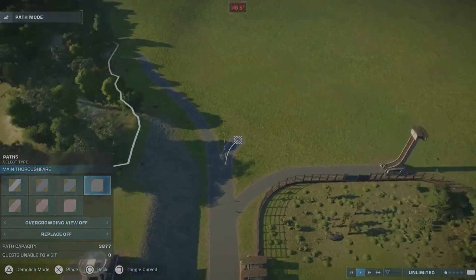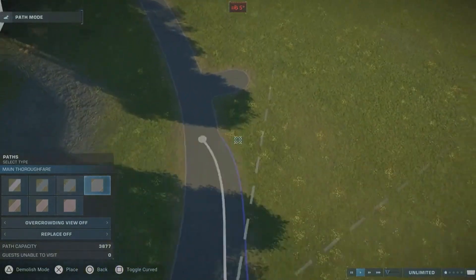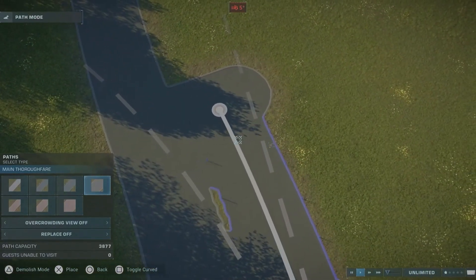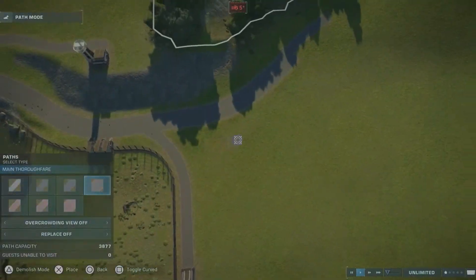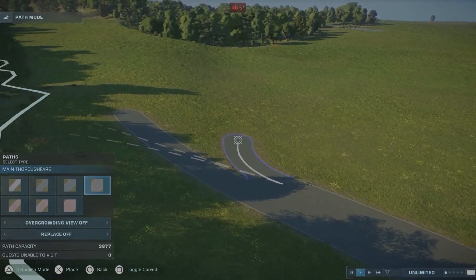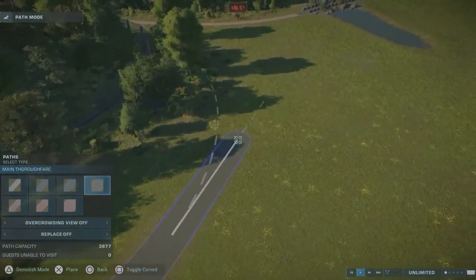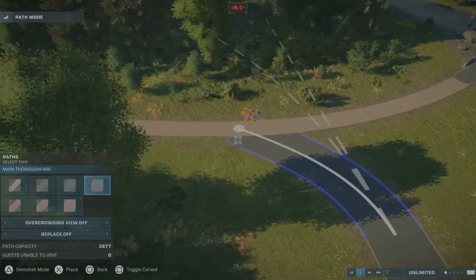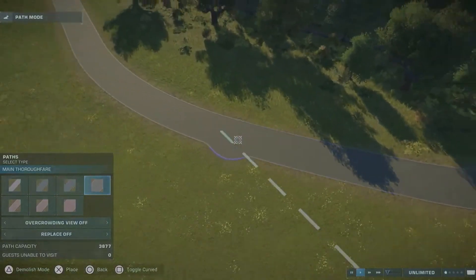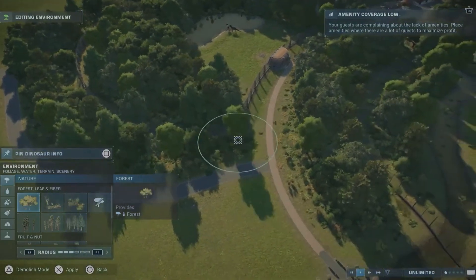Here I had the idea to split the path because we have a double path over there, and I thought maybe I could go further with just one path, so I split it there. From here out we are going to connect it with the Jurassic Park area, as you can see. I was trying to find the connection point.